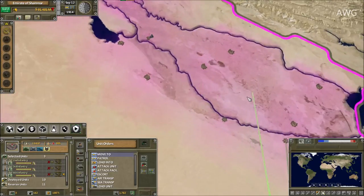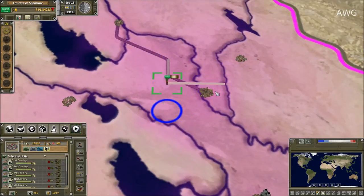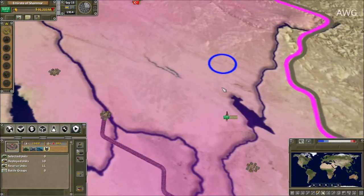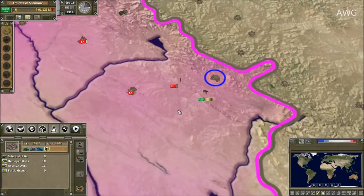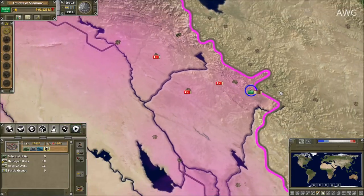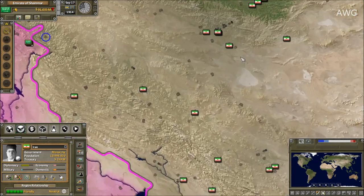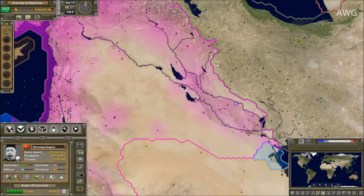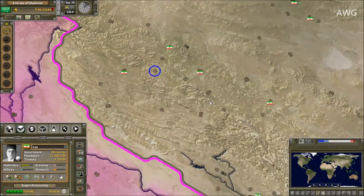I wonder if the infantrymen can cross. We can go through here — it's a railroad bridge. So yeah, these seven cavalrymen — you guys are already anticipating what's going to happen: a quick succession, a quick victory for Iran, since they have a lot of units all around the country plus garrisons — at least one garrison in every small village.